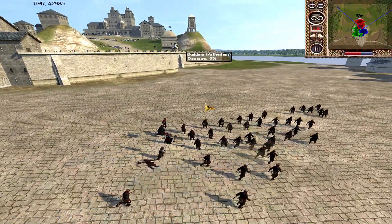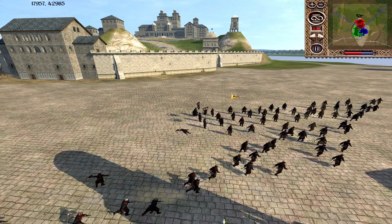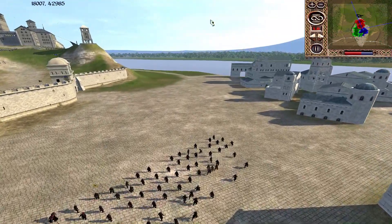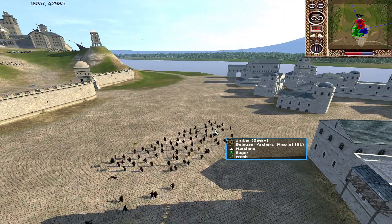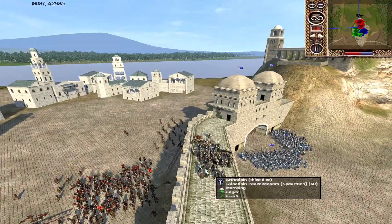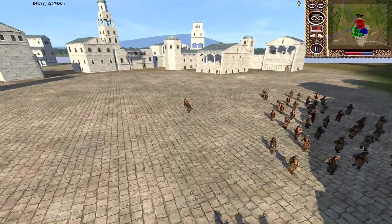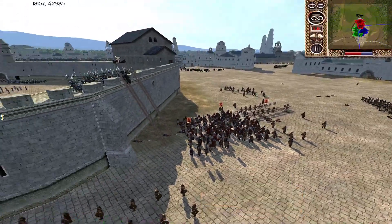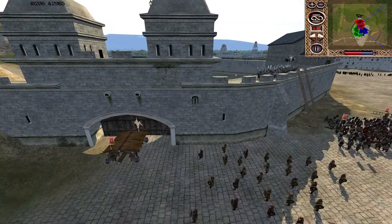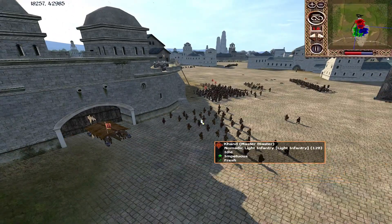The Belagir Archers are likely to take some damage from the towers around the outside of Caer Andross, but they're sending some arrows in — arcing their shots quite a lot, and they will stand up to regular arrows easily enough. The Dúnedain Peacekeepers were actually thinking of going down there, which is probably what the Khandish player was trying to bait — but you'd have to be pretty dumb to try that, and fortunately the Arthedain player has his head screwed on and is not taking the bait.